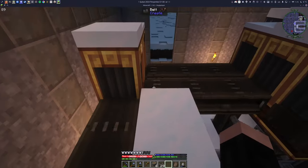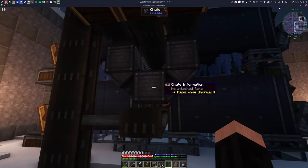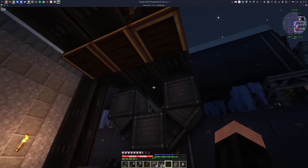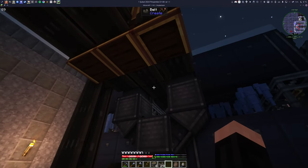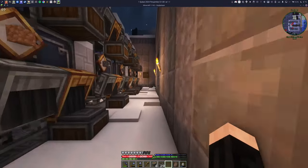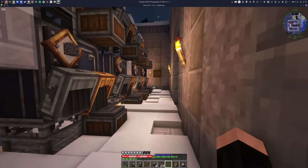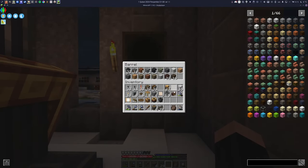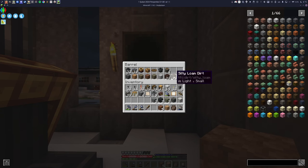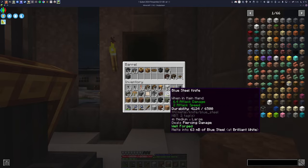I found the source of the problem. Remember when we put these chutes? The chute directly connecting to a belt can pull from it. That's why four items didn't get sucked but the others did. It was a user error - a gigantic user error. I'm just an idiot.